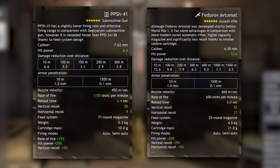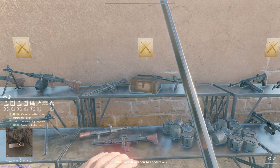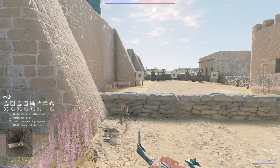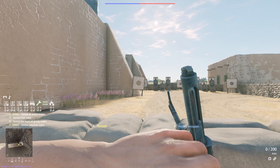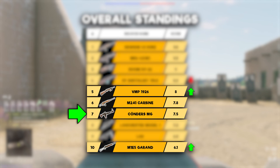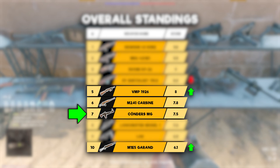It's the exact same comparison as the PPSH to the Fedorov Automat — both are very good weapons, but people prefer different ones. Statistically, the STG and the Fedorov are better, but you can make up your own mind. The Koernders gets a score of 7.5 out of 10, significantly higher than the Type 1 SMG, and higher than the M1 E5 Garand due to its rate of fire, magazine size and recoil. But it's lower than the VMP and the M2A1 Carbine because of its bad shot dispersion and lower damage.